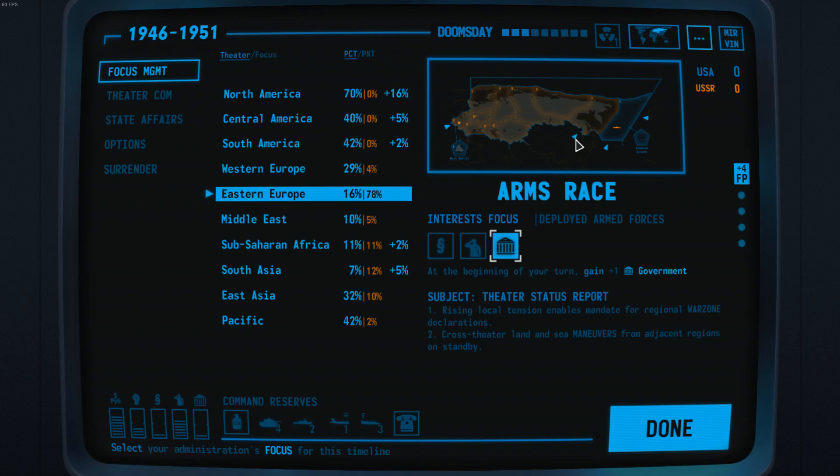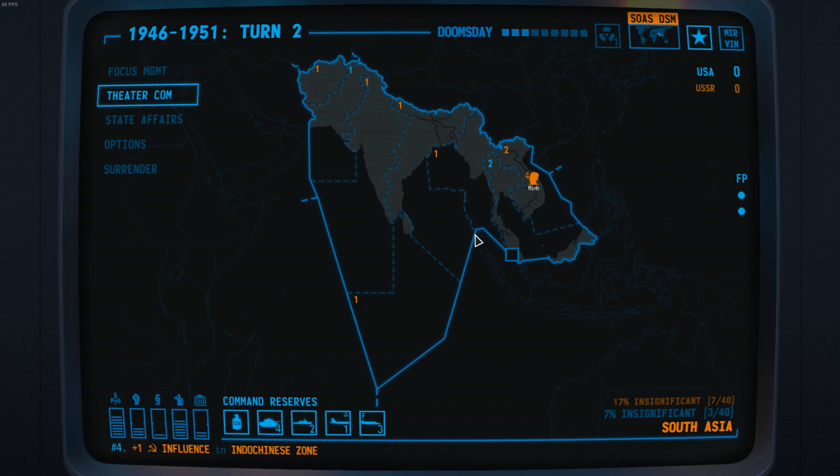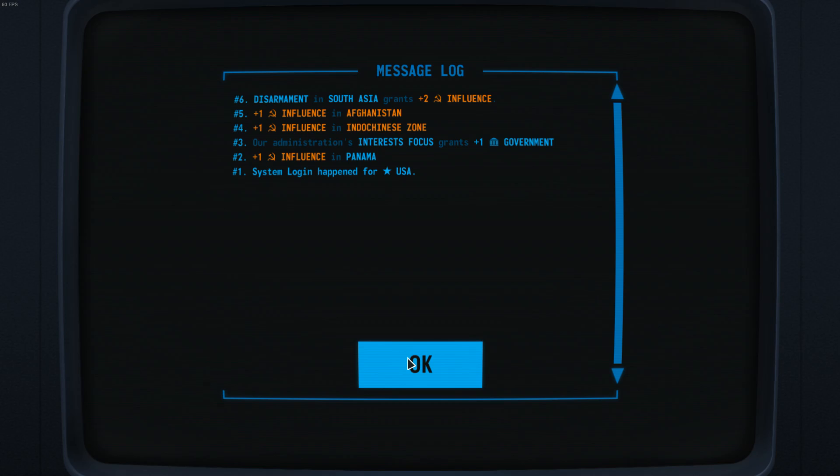The arrows on screen indicate that we can move fleets and troops into the theatre. What we see first is that the USSR gets their focus done first — in the first turn, the USSR always starts first. Let me just check the message log. The message log can be activated by clicking anywhere at the bottom, and it tells you, as long as you witnessed it, what the enemy did.